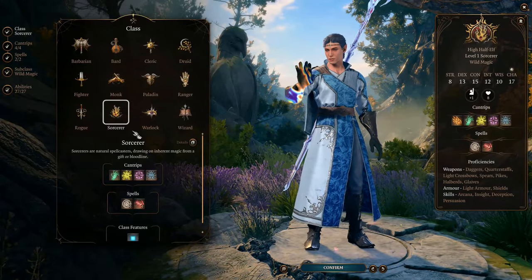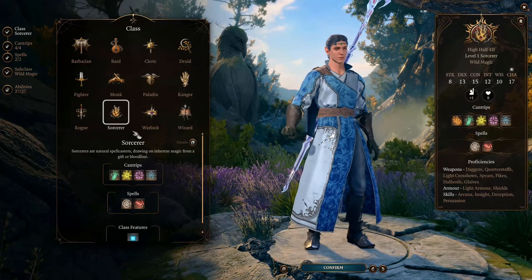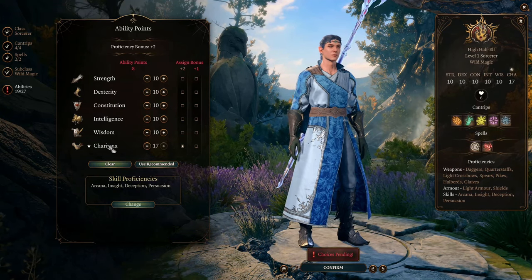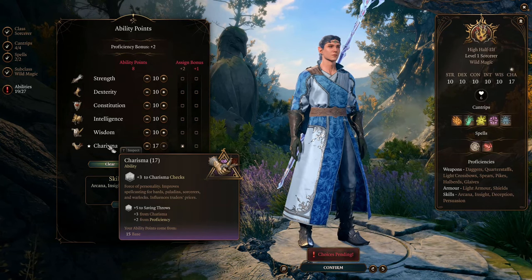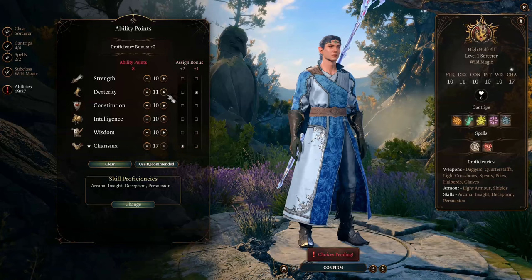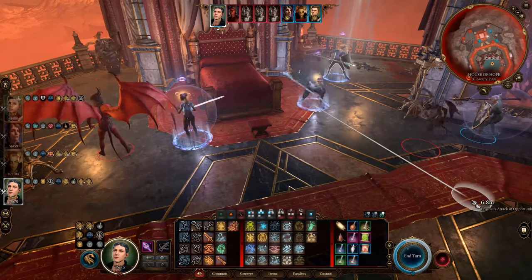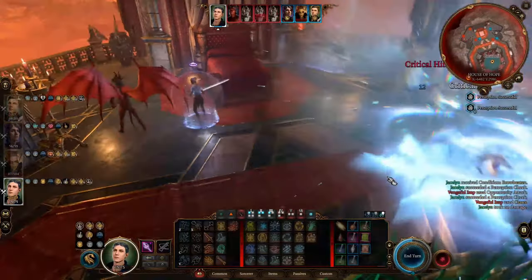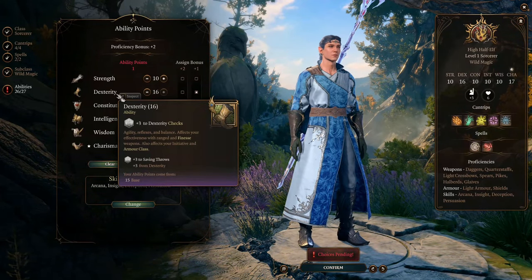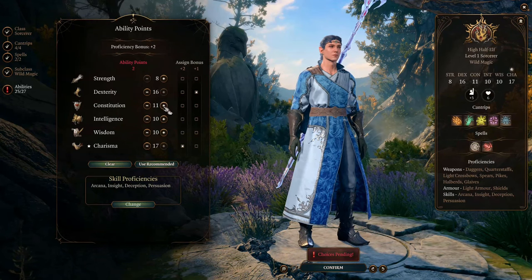Now let's talk about the leveling strategy — when to level into each class and what you can do in different stages of the game. We start with the Sorcerer class to get Armor of Agathys right at the beginning. When allocating ability scores, we give the major bonus to Charisma and bring it up to 17, which is the highest possible for now — we'll eventually get it to 20. This is to maximize our casting ability and performance. Then we give the minor bonus to Dexterity and bring it up to 16. This is where we get our AC. The AC of this build is a delicate matter — you need to switch between being able to dodge ranged attacks and being able to get hit by melee attacks. According to my experiment, 16 Dexterity is a nice number for this. Remember not to equip anything that further boosts your AC.